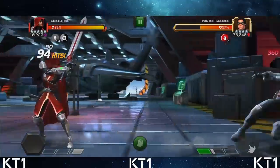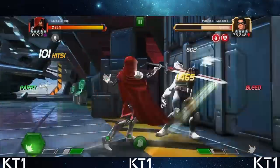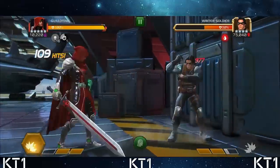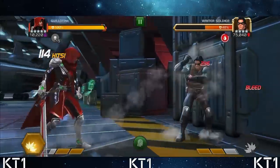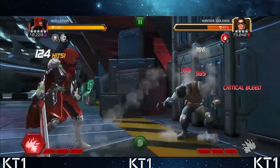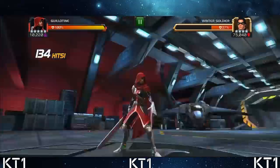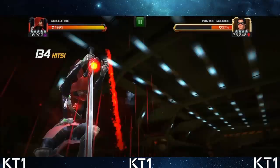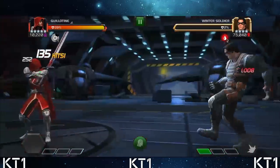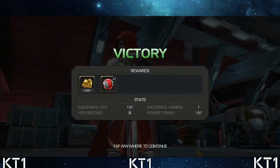We have a solid amount of bleeds going on for Guillotine, and whenever we do bleed her health is pretty much always at 99 or 100 percent. At 94 hits the Winter Soldier is still at 56%, but very soon that will be rectified. If you deal 2% damage to your opponent for each soul, and at this point I have 15 souls, that means I can deal 30% of his HP as direct damage with a level three. At 17-18 souls with him at 40%, the level three hits for 100k+ damage. The fight finishes at 137 hits with the synergy team pre-buff.